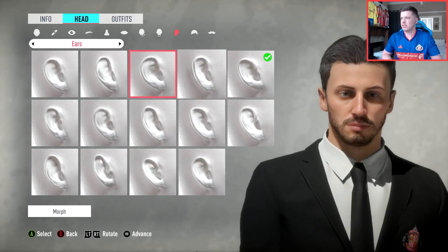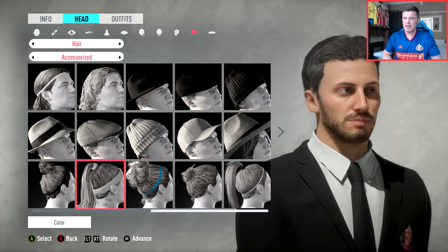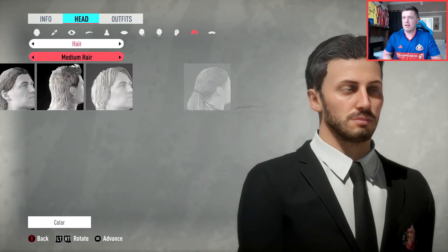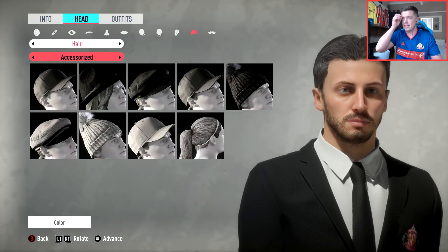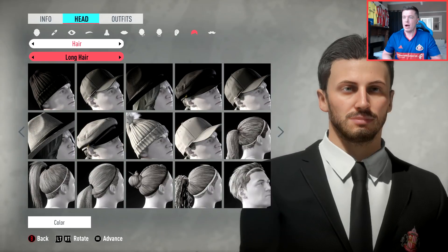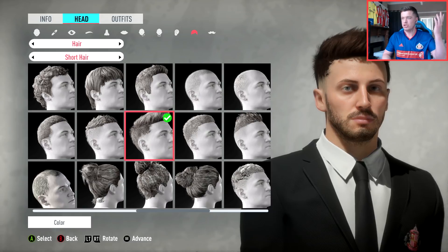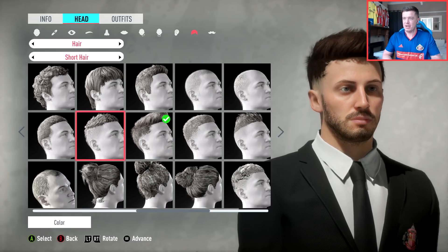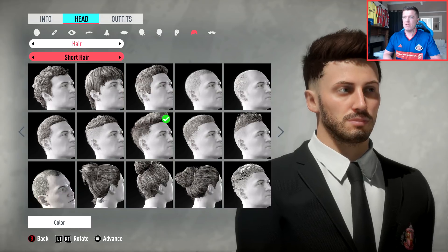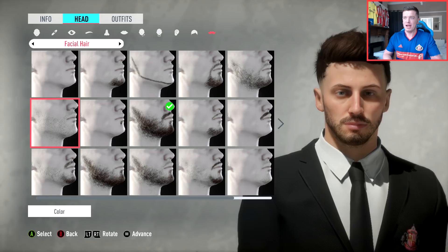We have to make sure we have big lips because I do have quite big lips. Now look at all these hairstyles and hair accessories - there's all different kinds of things including hats and caps. I want to look like a smart, respectable manager. They don't really have my hairstyle - I'm normally just a short back and sides. So I'll just go with that one. We'll get rid of the facial hair as well because I'm clean shaven now.